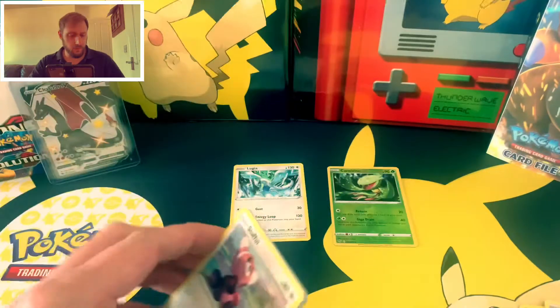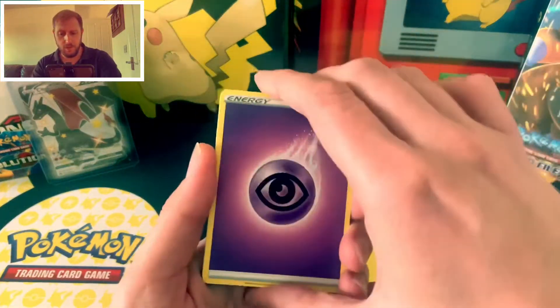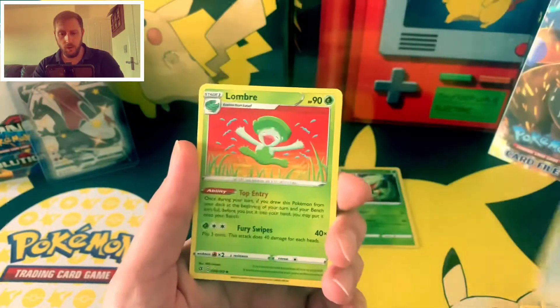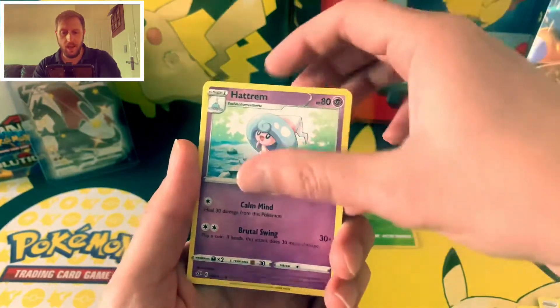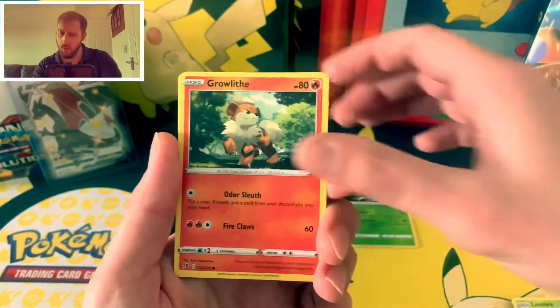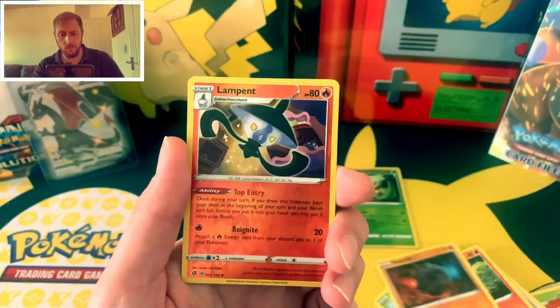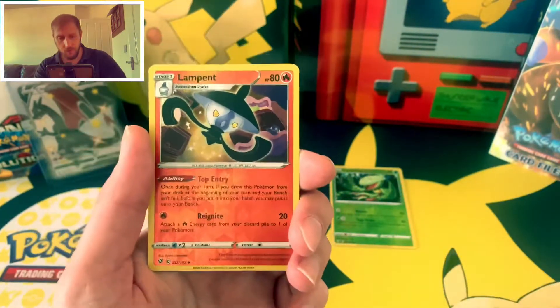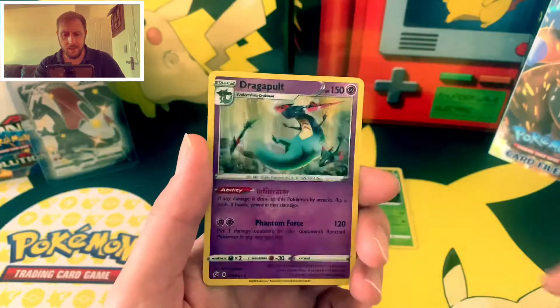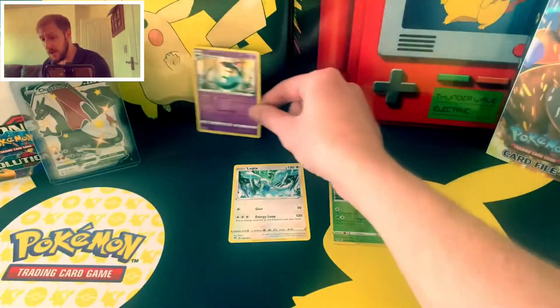Code card for you guys there — Rebel Clash. Let's see what you've got: Doublade, Lombre, Hattrem, Stufful, a Lotad, a Growlithe, a Rolycoly, Meditite. Reverse is a Lampent, and behind that is a Dragapult holo. Fair enough — I'll take a holo pull!